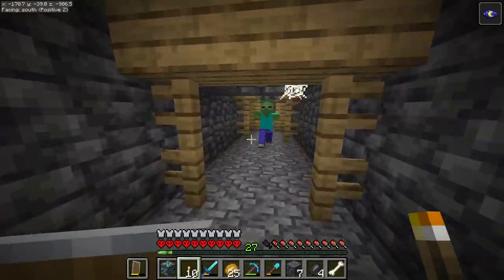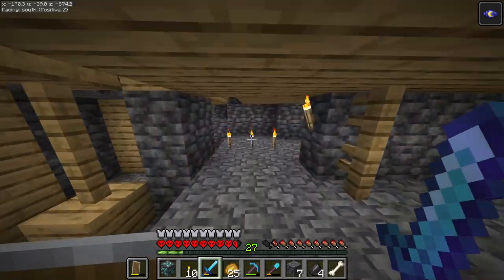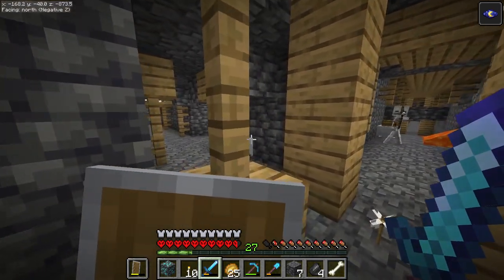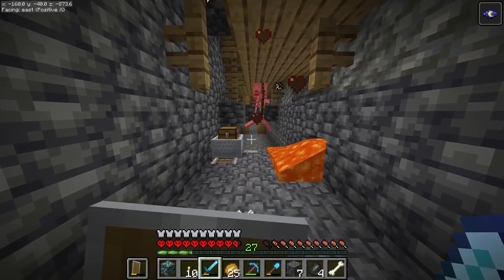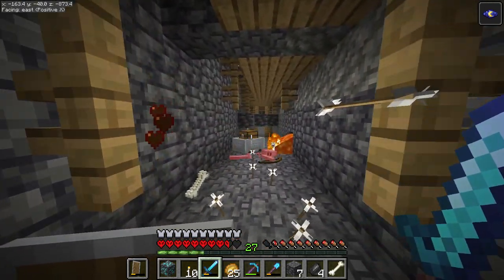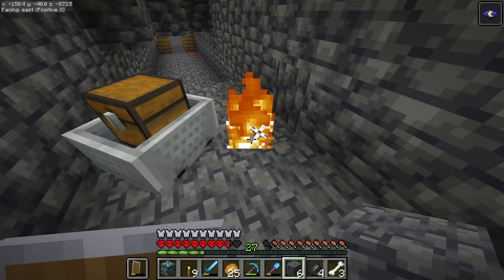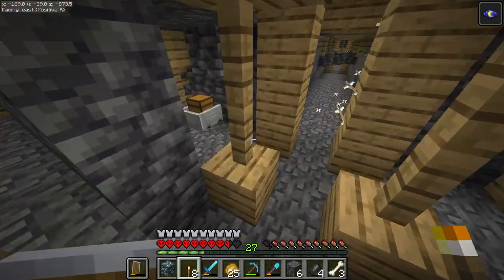Let me throw a couple of torches down. Nothing's been too bad. This has got to clear them out. Let's go to the original chest first. We're up to three chests — if I can just have a moment of peace to open one. I've turned the brightness mod off so we can actually see. Finally! Ooh, a golden apple. I'll take everything. Let's see what we have in here. Fantastic.